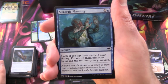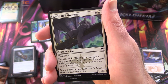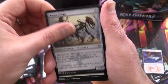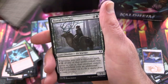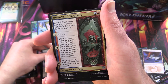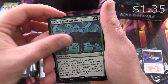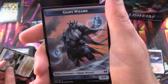Last pack! We've got Strategic Planning, Fearless Pup, God's Hall Guardian, Snakeskin Veil, Demonic Gifts, Starnheim Courser, Scorn Effigy, Roots of Wisdom, Smashing Success, Karfell Kennel Master. Uncommons: Boreal Outrider, Invasion of the Giants, Colossal Plow. And what's it going to be — In Search of Greatness. We could still pull a Mythic Foil — Alpine Meadow. And a Giant Wizard token.